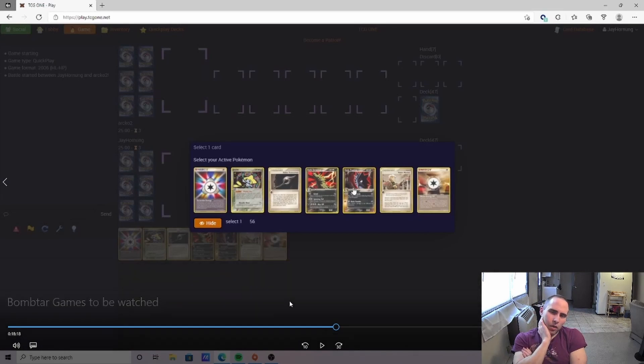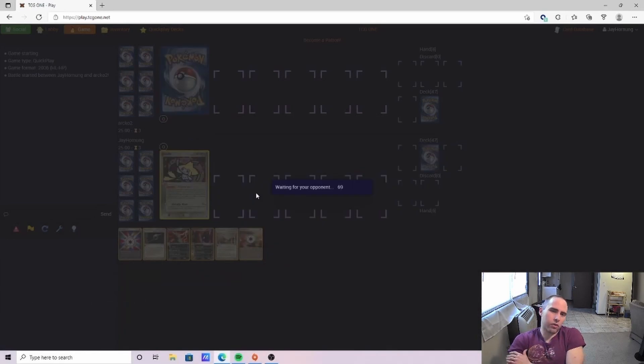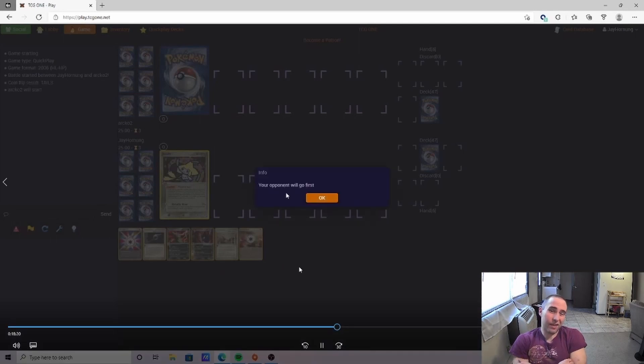Our opponent definitely missed some Energy Drops — that should be a pretty favorable matchup and we only had to fight through a single Lunatone. I do think that's one of the weaknesses of the deck — it's very hard for them to string multiple Lunatones together, especially with all the disruptive stuff we're doing. But we also saw the weakness in that game with the Fire Energy and the Hole in FF, and how much we struggled to pair those two things together, especially against a fast, aggressive deck.